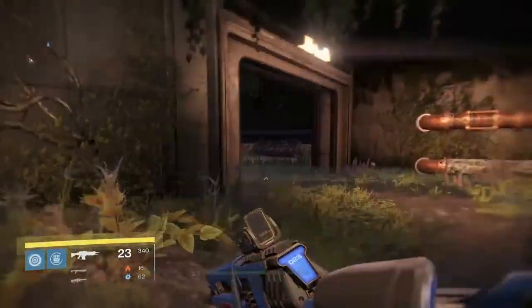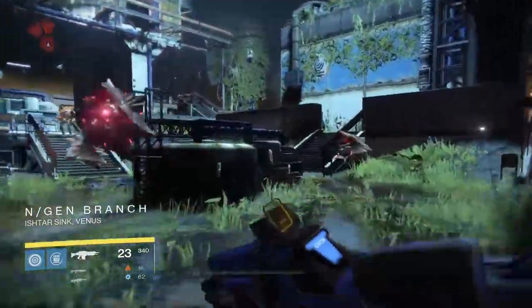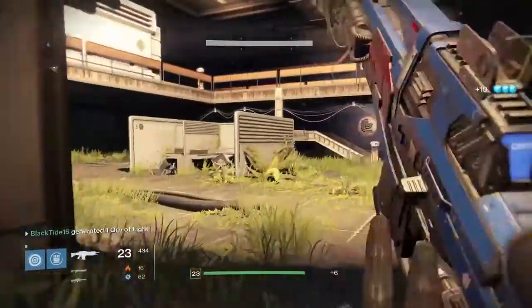The final one you can get during the Nexus strike, or you can just run in here from the Ishtar Commons and go over here. There's going to be a cubicle in this building, and the last golden chest is going to be within that cubicle.